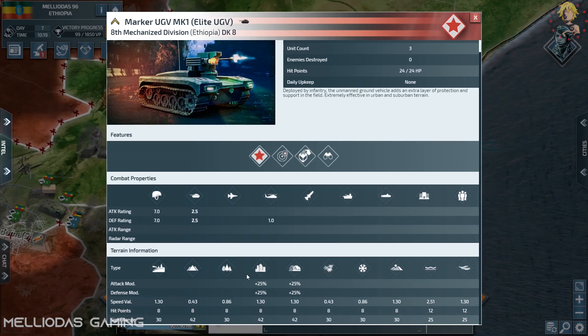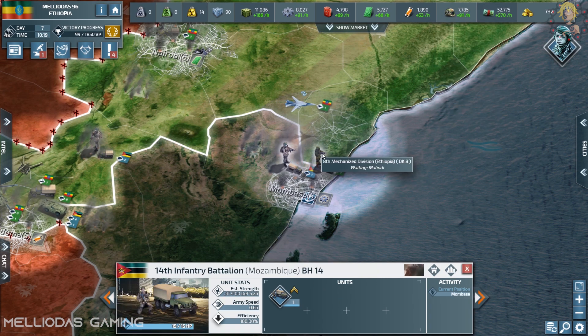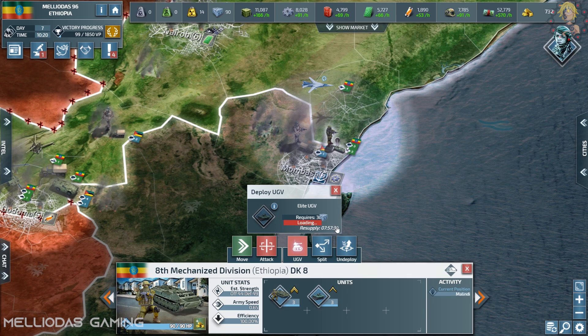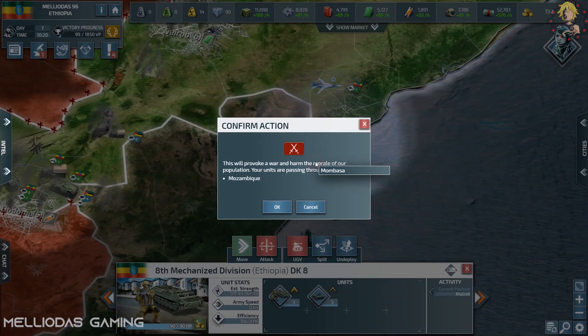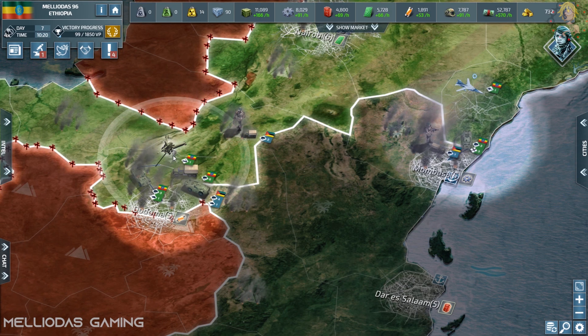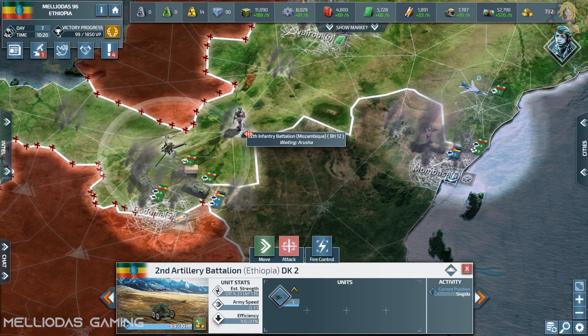I build three level 1 UGVs. Looking at the stats, I have 46 offense and 49 defense — the UGVs boosted my attacking abilities with a plus 25% attack bonus. Now I'm going to declare war on Mozambique and start my campaign to see what these UGVs can do against infantry in Mombasa.